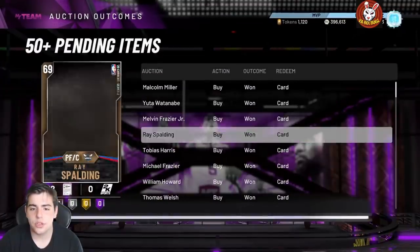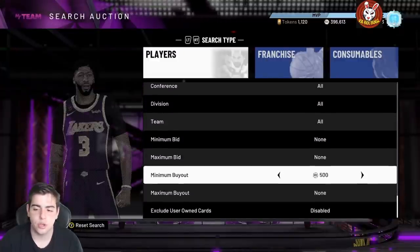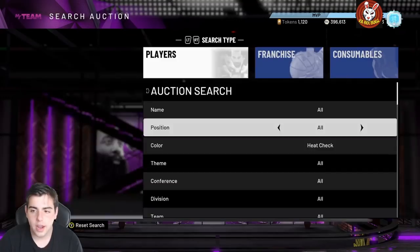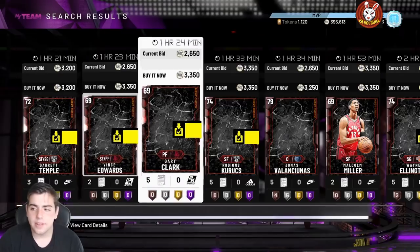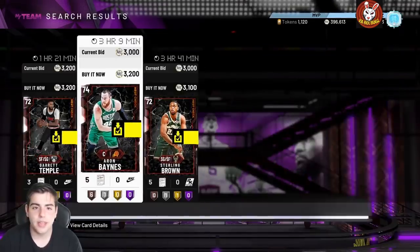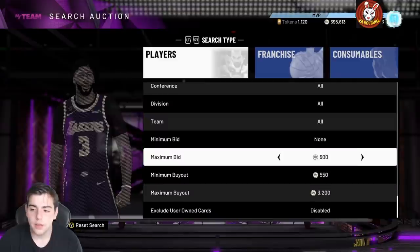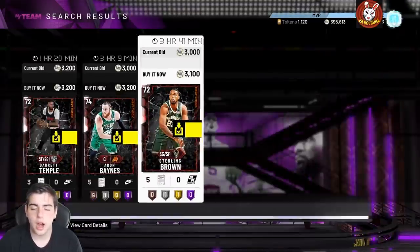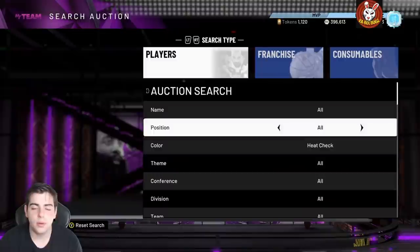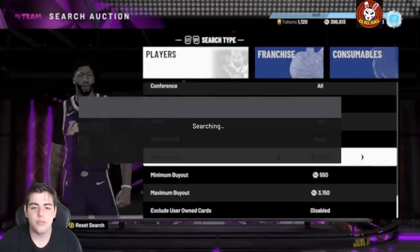The last snipe filter is the heat check card filter. It's kind of slow but if you do get something you're going to make a lot of MT. At this stage in the game, heat check cards are out of packs so they're really rare. Pretty much every heat check card goes for around 3,000 MT. If you can pick them up for 500 to 2,000 you're going to make decent MT. Once in a while it's worth hopping on this filter.